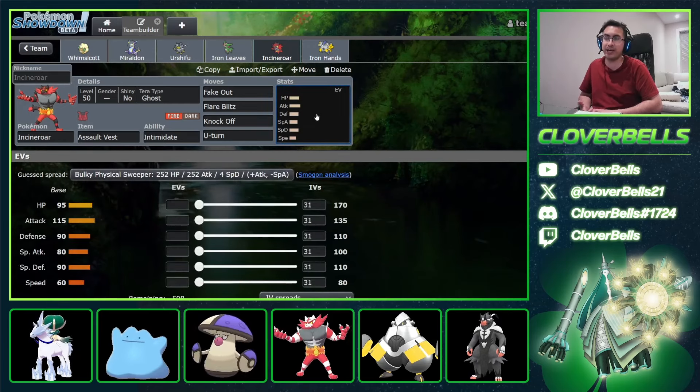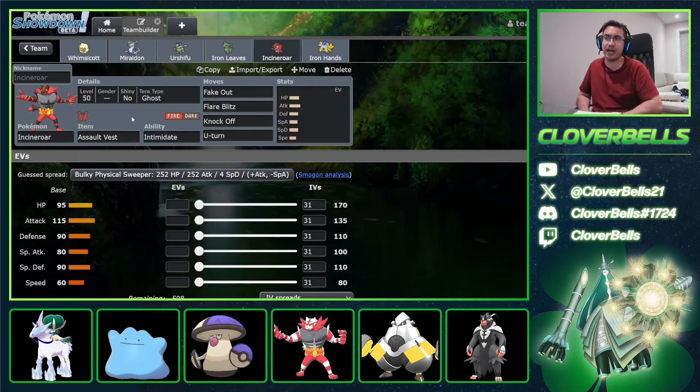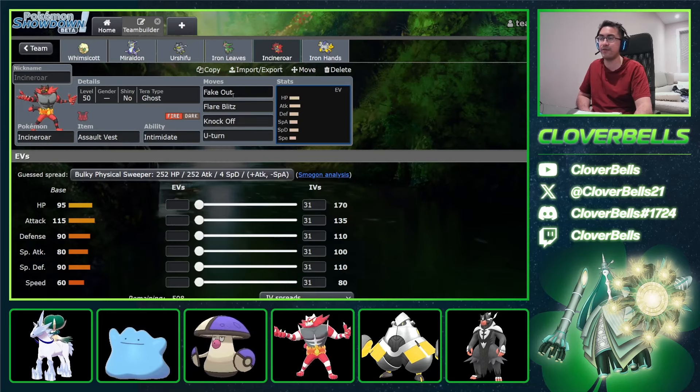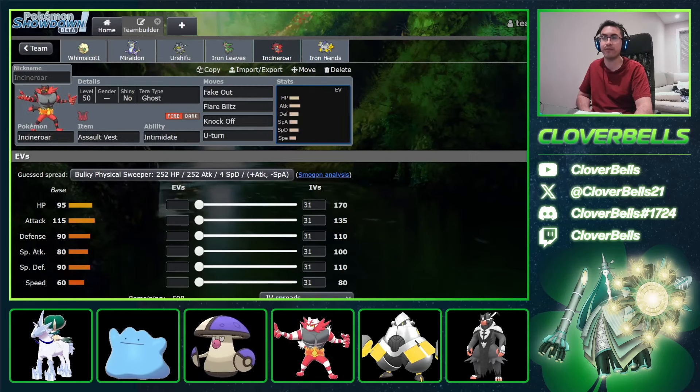It was Terra Ghost, so you get to force the opponent to whiff their Fighting moves — things like Zama-Zenta Body Presses or Close Combats from Urshifu or Iron Hands. With the Assault Vest, you can basically survive Miraidon moves and just sit in front of Calyrex without caring, because you're already a Dark-type resisting stuff. Add Assault Vest and you're just kind of chilling — super bulky. You've got physical attack damage reduction from Intimidate and now the Assault Vest on the special end.